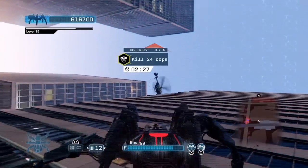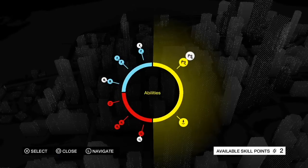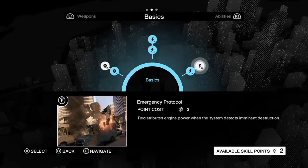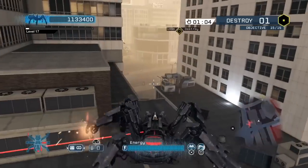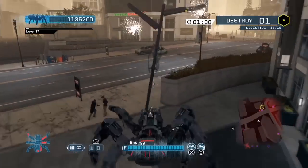You get skill points, which work just like skill points in the main game. There's a skill tree just for Spider Tank that upgrades everything from your abilities to your weapons to your armor. The basics include how much energy you have. Remember to use those upgrades — they really do help.